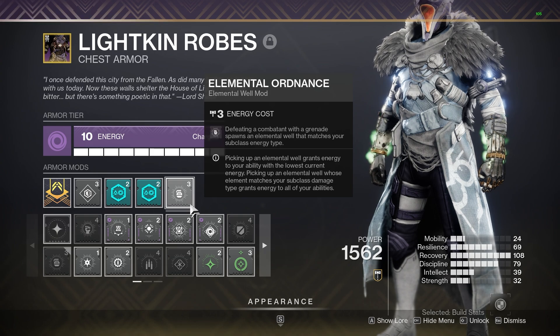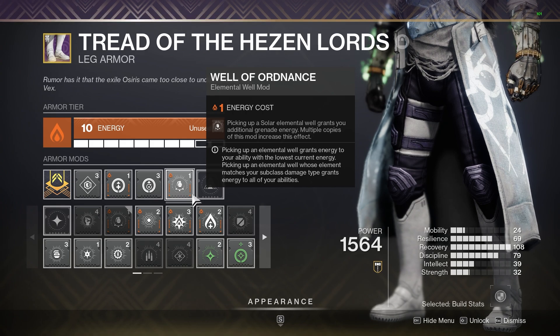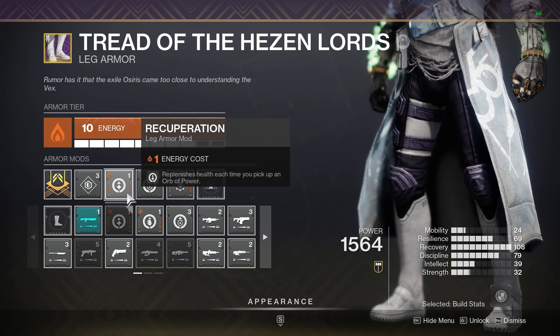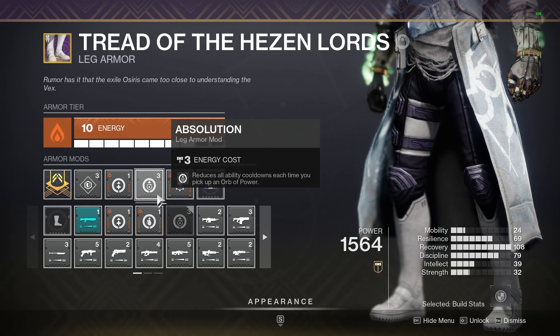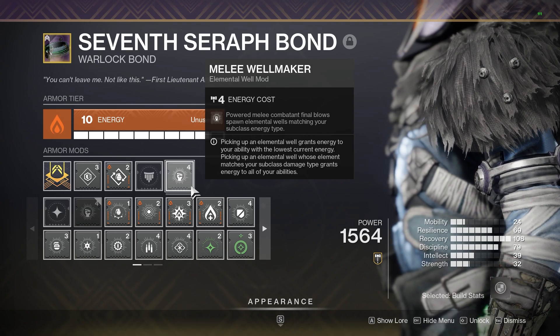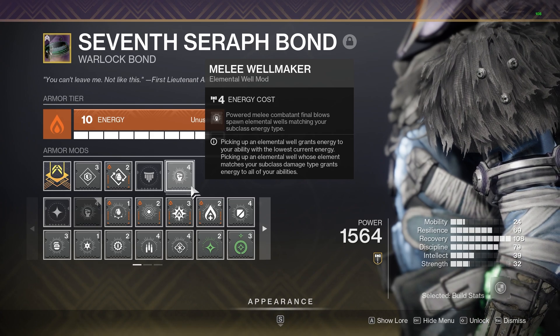On my chest, I have Elemental Ordnance and two Resistance mods. Elemental Ordnance lets my grenades spawn elemental wells that match my subclass. On my boots, Well of Ordnance increases the energy I get back from these solar elemental wells. I also have Recuperation and Absolution. Since I am spawning Orbs of Power with my Osteo, I get healing from Recuperation and even more energy back to all my abilities through Absolution. And on my bond, I have Melee Wellmaker and Bomber — Melee Wellmaker spawns more elemental wells to get my grenade back quicker, and Bomber directly gives me energy when using my class ability.